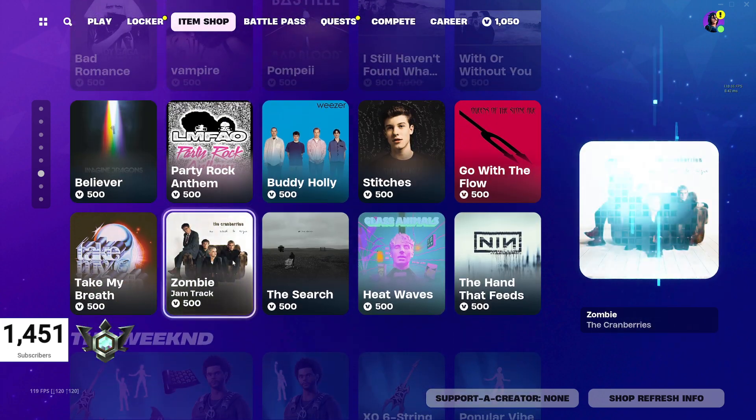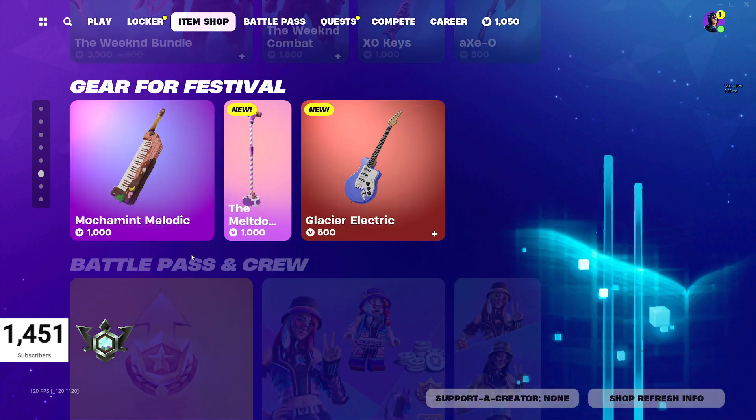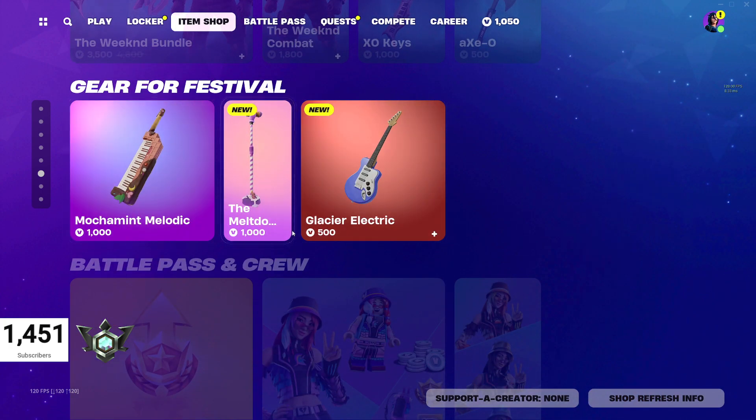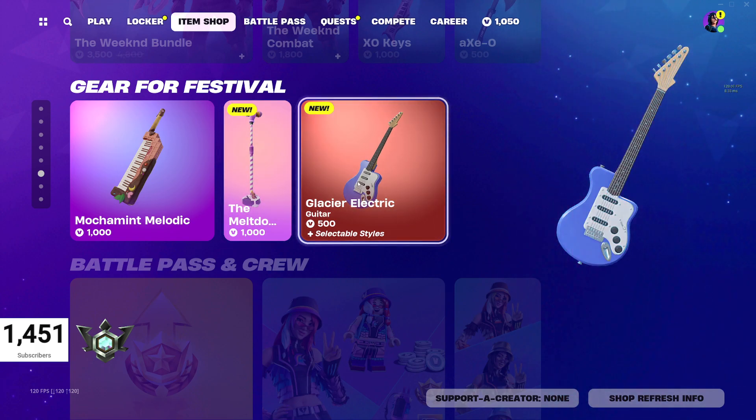I'm not going to go through all the tracks because I think if they play I could get copyrighted. There's also the Weekend Bundle and gear for festival stuff. New items include the Meltdown Microphone for 1,000 V-Bucks and the Glacier Electric Guitar for 500 V-Bucks.